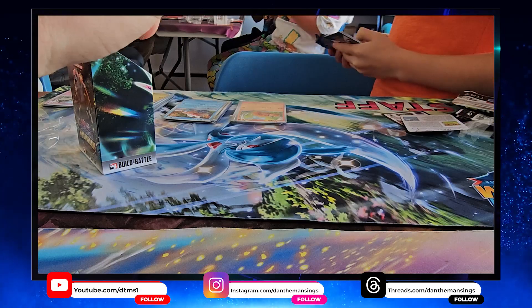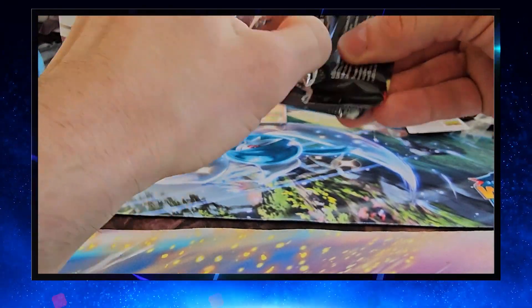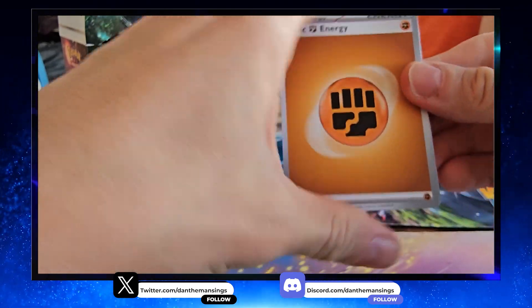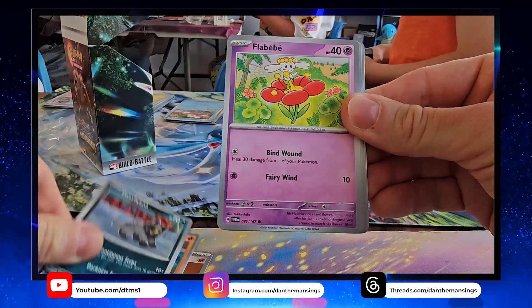Let's see what we get in this final pack — come on, give me an EX to use! Let's see if we can get one of those nice Mask Ogerpon cards, that would be quite good. Final pack here we go — Fighting Energy, very nice! We then get a Litwik, Puciana, Flabébé.